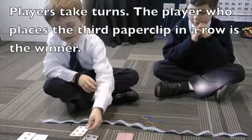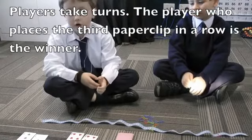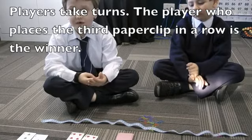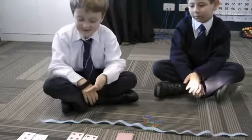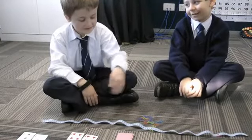I got a six and a six. The aim of the game is to get three in a row. The third person who gets three in a row means they've won. I got a six and a six, so that means I can only make 66.